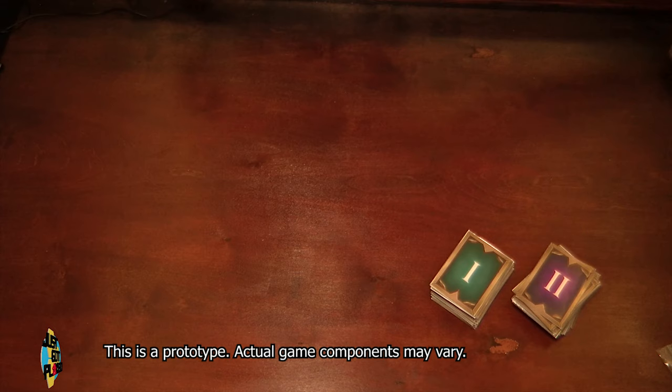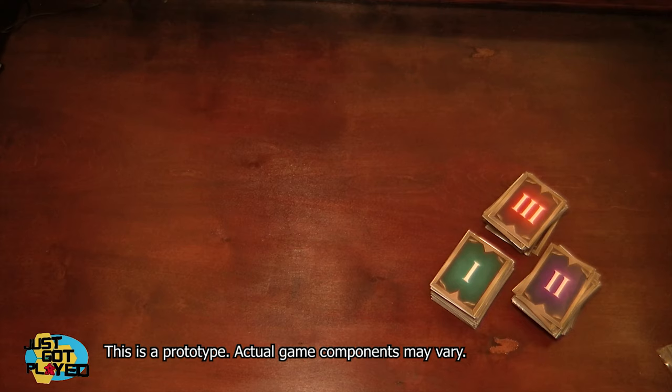Let's start off with the components. There are 108 spell cards, and these 108 spell cards are divided into three different stacks of 36. I'll use one of those stacks per phase of the game. There are 150 cubes — you have 120 small cubes and 30 large cubes.